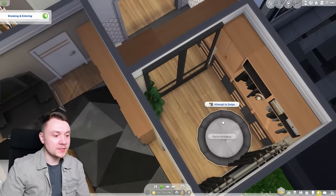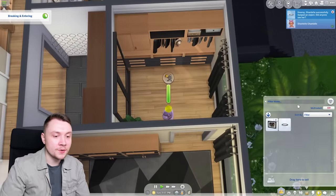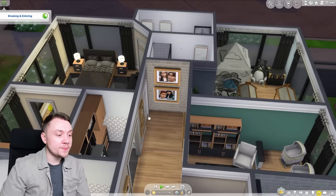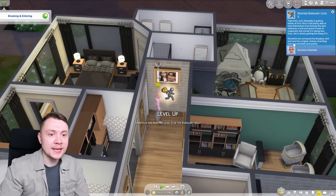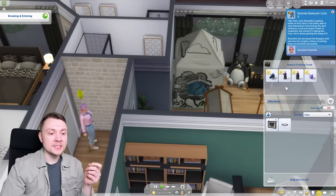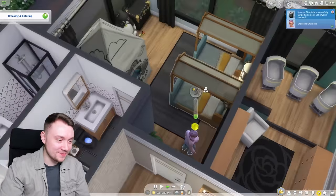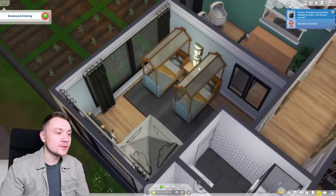I'm assuming we can only swipe things. We can get the pet bed. It seems we can only get things that you can pop into your inventory. It would be nice in the future if there was a version of the mod where you'd be able to swipe bigger objects and put them into your main household inventory. Although we are only burglary level two — maybe they could integrate it so the higher your level, the more things you can steal. I'd also like to be able to steal things from chests. We can even get the wash bin from the kids' bedroom. Anything you can pop in your household inventory, you can swipe it.